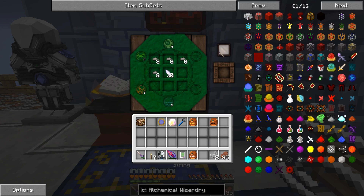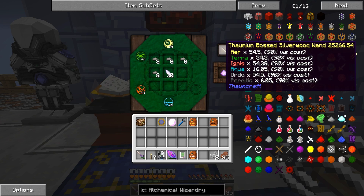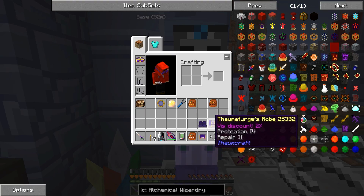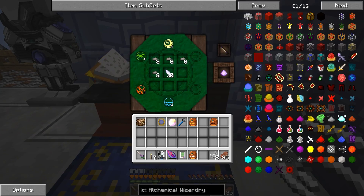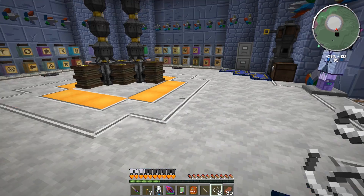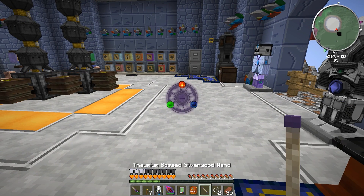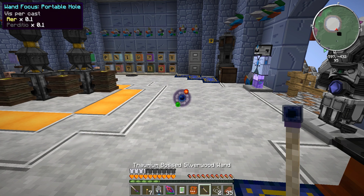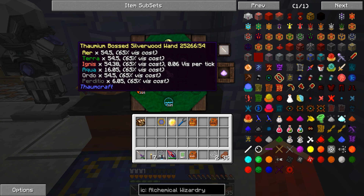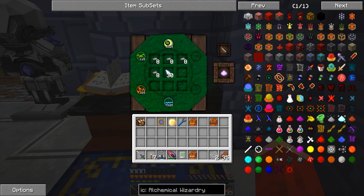Right now it's 80% vis cost with full gear. Now let's put the Frugal 3 on there. Boom — 65% from 80. That's a lot better.